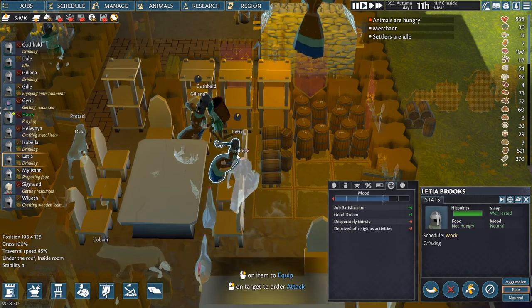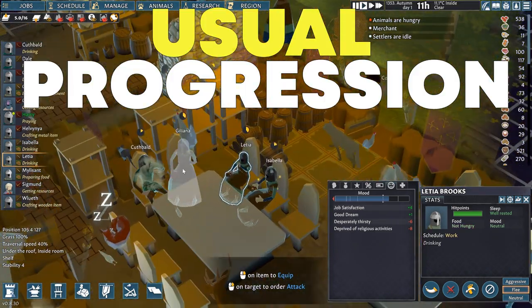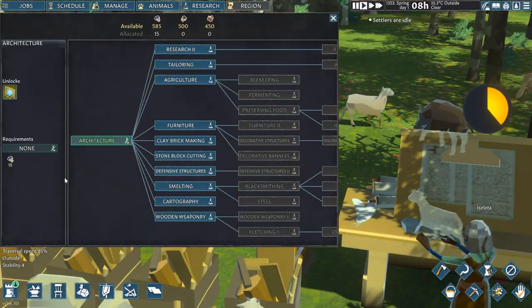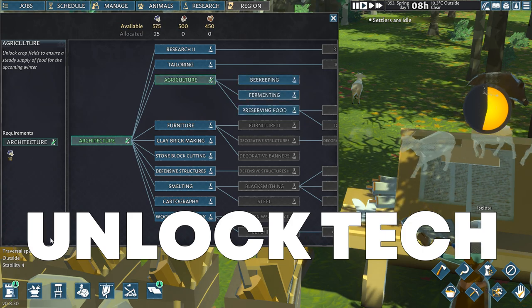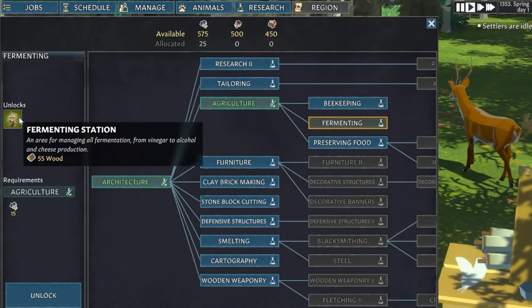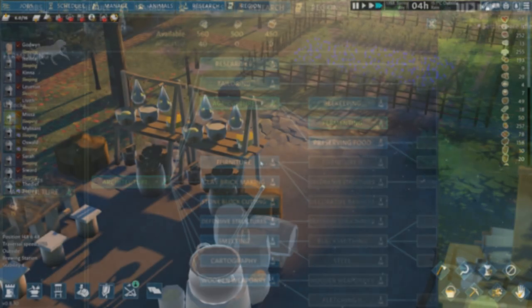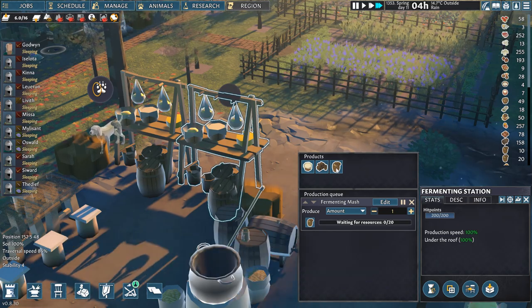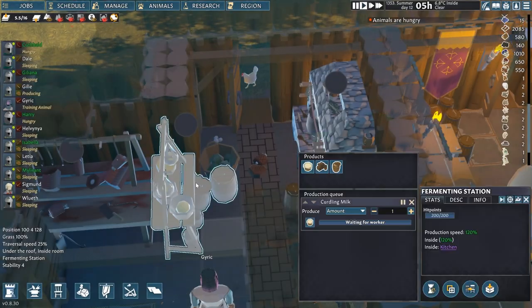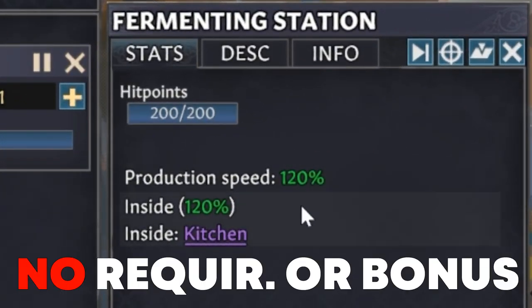I think it is best we start and then go forward in the same progression you will follow in your own playthroughs. Your first interaction with fermentation is once you unlock the relevant tech for this mechanic in the tech tree. Once unlocked it adds the fermentation station to your building menu. Each should be constructed under cover and inside a room to boost its production efficiency, but it is not required for any specialized rooms nor does it get a bonus inside of them.